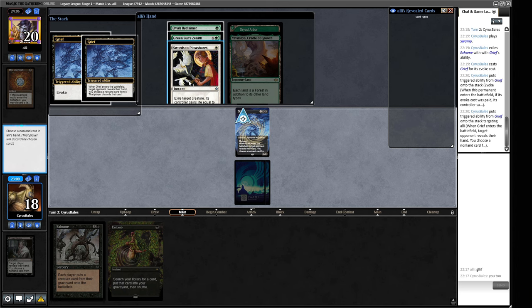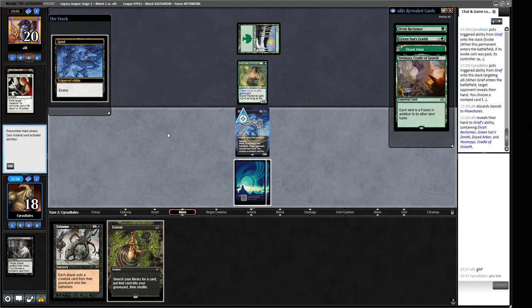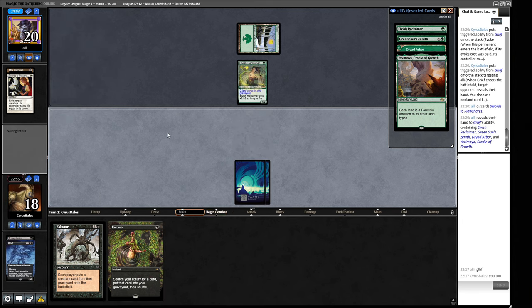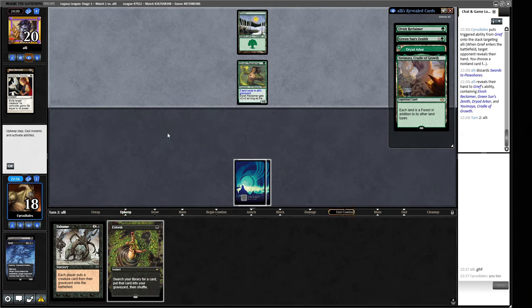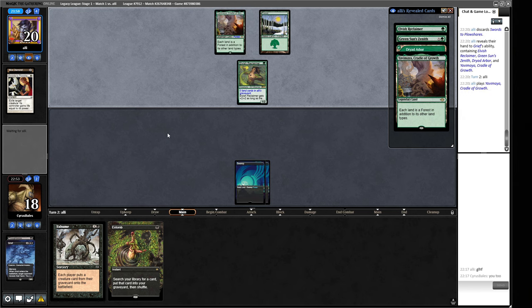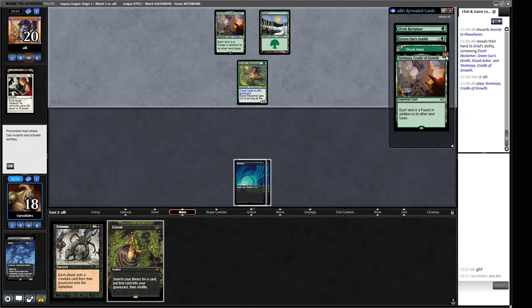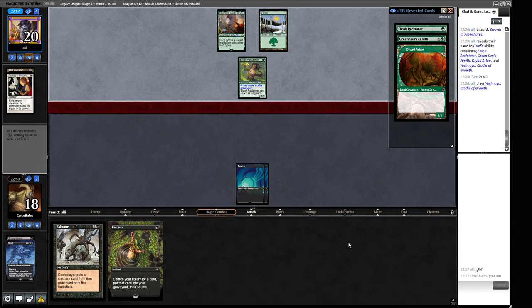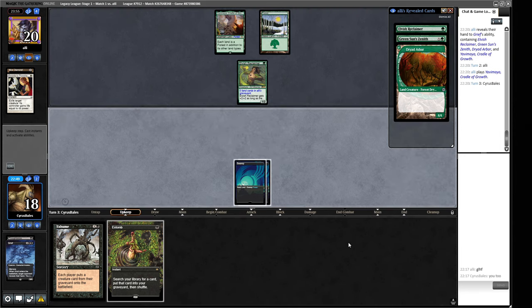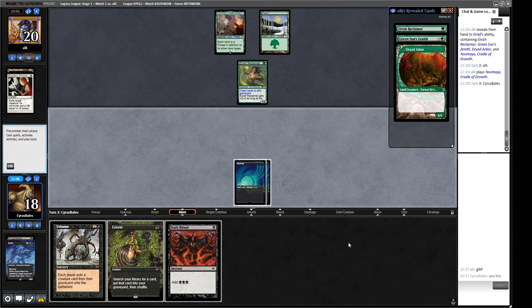What did they draw for turn? Swords to Plowshares. Okay, I guess we get rid of the plow so if we do get a big monster we're more likely to get things going. We're kind of hoping that our opponent doesn't just hold up two mana for this Elvish Reclaimer. Elvish Reclaimer is just so good in the format right now and this Dark Ritual isn't really going to cut it either.